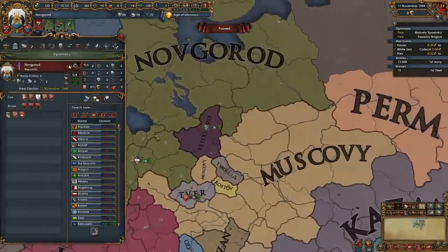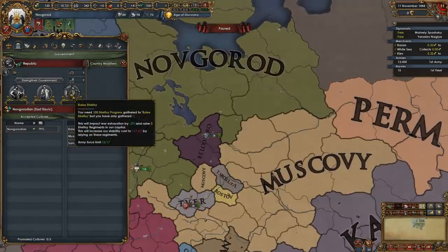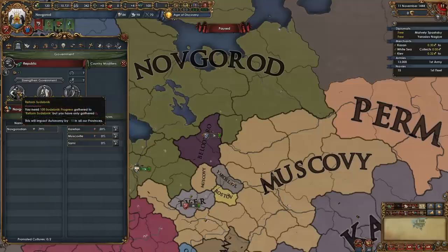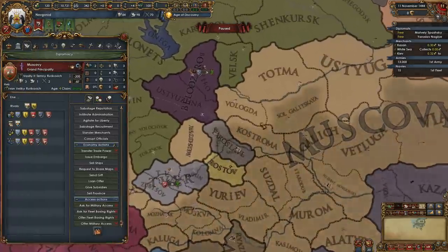As Novgorod, you have a very interesting government type called the Vecchi Republic, which allows you to do interesting things like raise Streltsi, support Oprechnina, and also reform Sudebnik. But you can't do any of that stuff if you don't beat Muscovy.